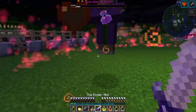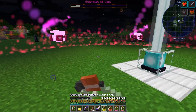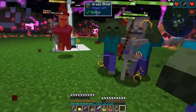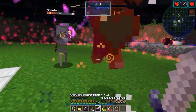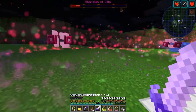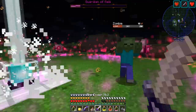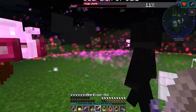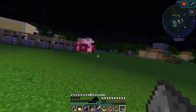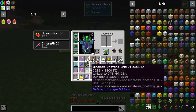Witches have to die first, along with their skeletons. I don't want to be poisoned right now. He's come back, so let's go fight him. We got him! That wasn't too bad. We got one of those dice of fate.